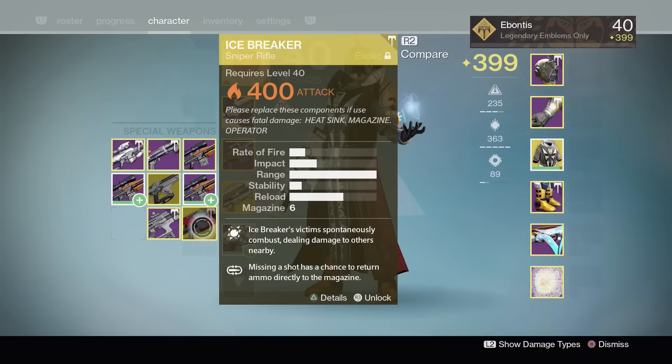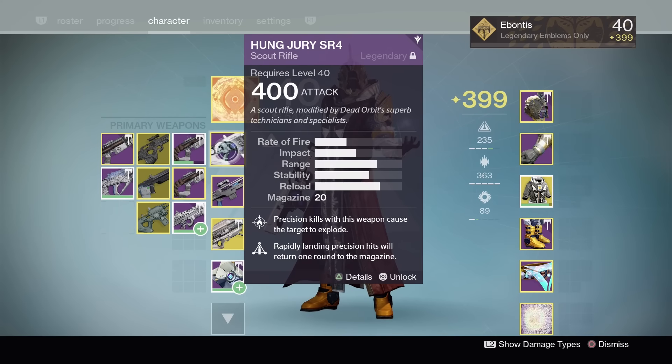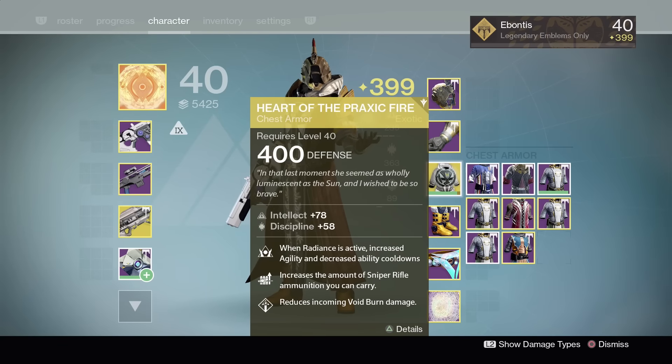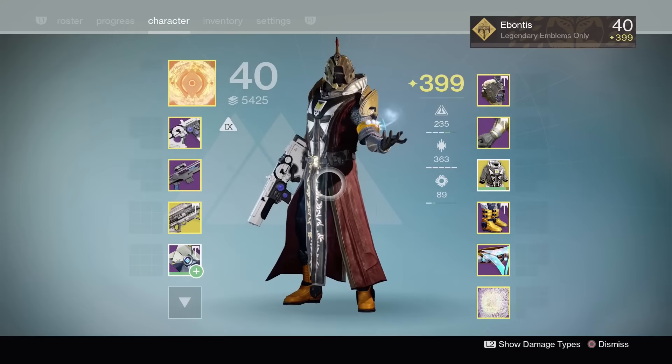I've got a sniper rifle — Icebreaker as a backup if I run out of ammo, but for now I'm sticking with my Irene RR4, a sniper from the gunsmith. Pulling out the good old Hung Jury again — seems to be pretty efficient. Need all the ammo and damage I can get, so may as well be efficient with it. Running Heart of the Praxic Fire just for a few more grenades. Pretty standard build otherwise.